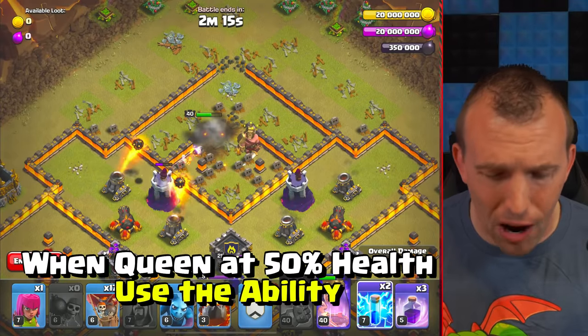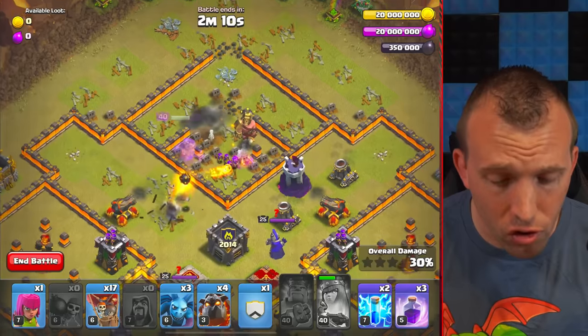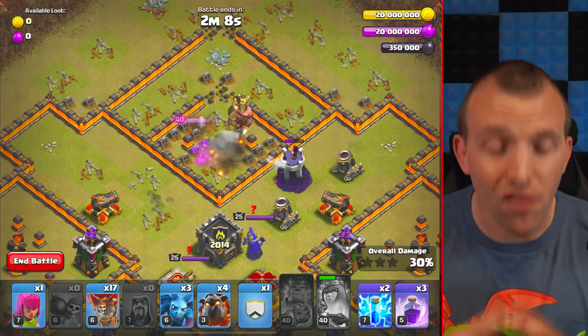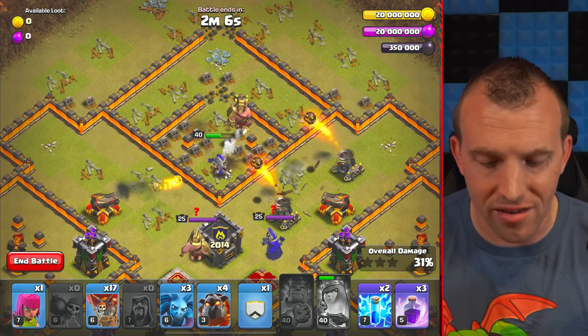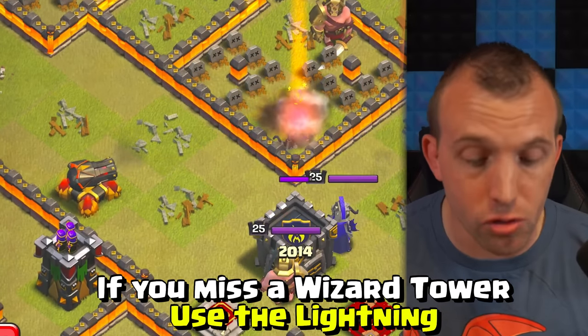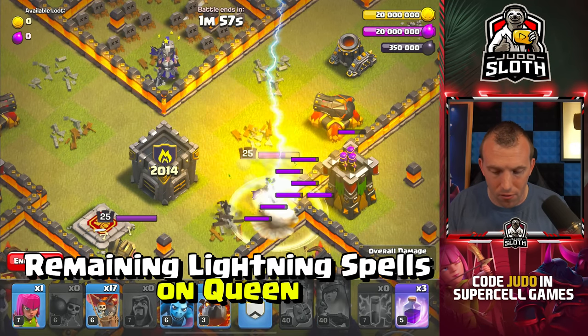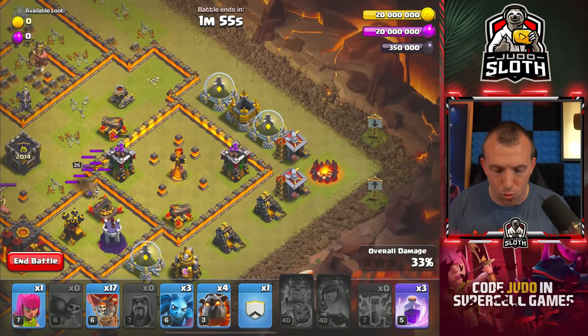Once the Queen is at about 50% health, I would just use her ability. I've had occasions where the Mortars can take down the Queen if you let the ability go off automatically. As long as you get both Wizard Towers, that's all you want. You could use the Lightning spells to finish that off — if you have them left over, go ahead and use them on top of the Archer Queen, but your Lava Pups will get that.